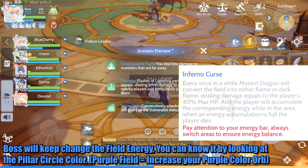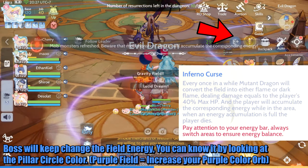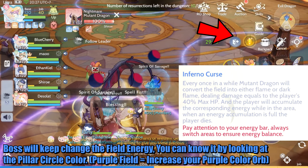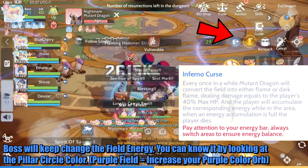The boss will keep changing the field energy — you can tell by looking at the pillar circle color. For example, a purple field will increase your purple color orb.